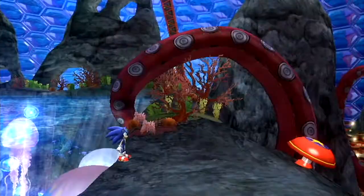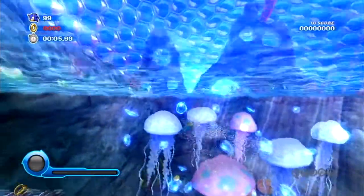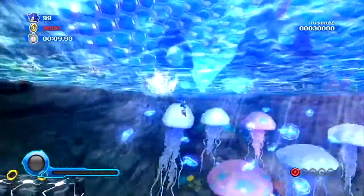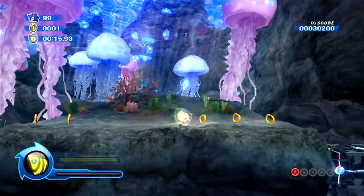There's a red ring later on in this stage that involves using the laser wisp in just the right position, and it is such a pain. But anyways, all we've got to do to get the first red ring is to backtrack all the way to that back wall and simply grab it.